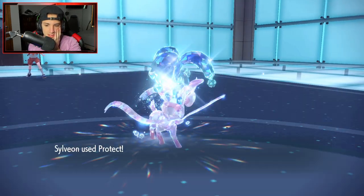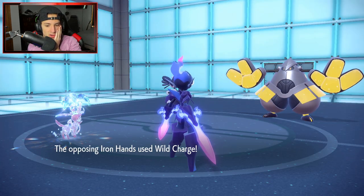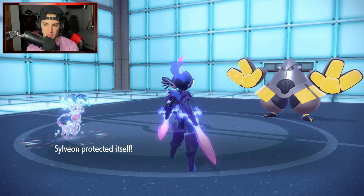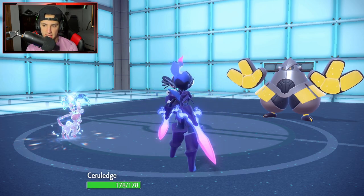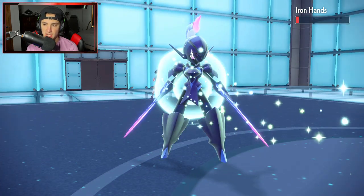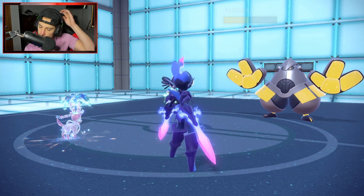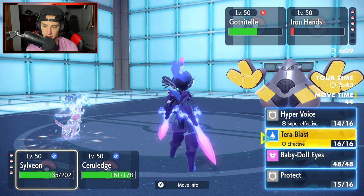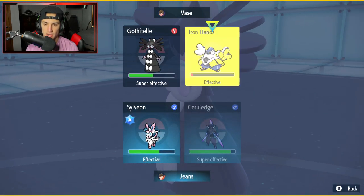Dragonite's not bad, but that Goldenglow is going to be a problem. There's the Wild Charge into the Sylveon slot — lovely protect on our end. Bitter Blade should come through and pick up the KO on Iron Hands. But opponent uses Charm to drop our attack — not sure if we can KO now. We can Shadow Sneak if Bitter Blade doesn't KO. Shadow Sneak comes out for the finish. Then I need to swap Cerulege — I need it for later.